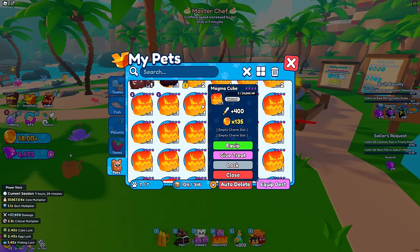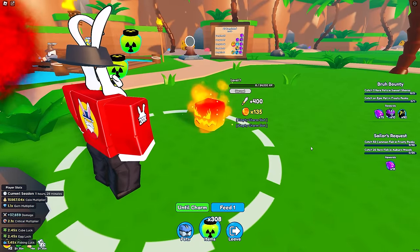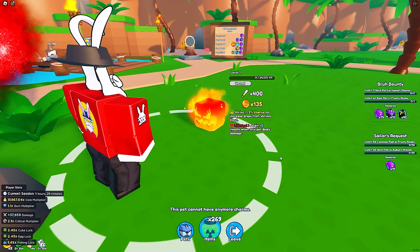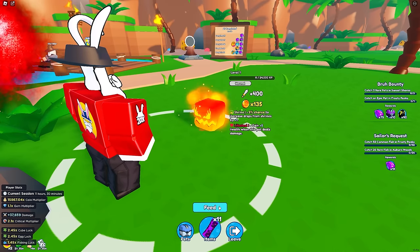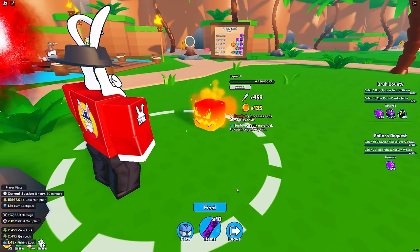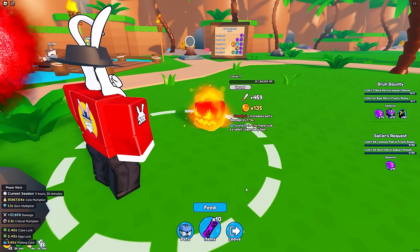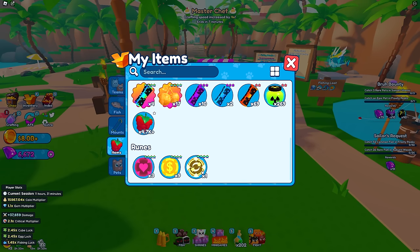Make sure you're using your charms. When you get a fresh new legendary, it'll have absolutely no charms. First thing I personally recommend is to give it treats — grab your radioactive jelly and dump them in until you get a charm, then repeat the process to get a second charm. At that point you can keep those charms or switch to something like a mystery scroll: feed it to the pet and it'll cycle through a bunch of different charm options.